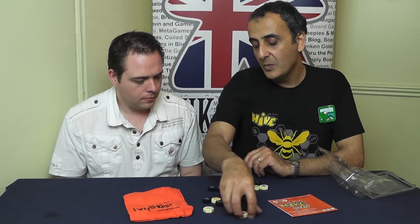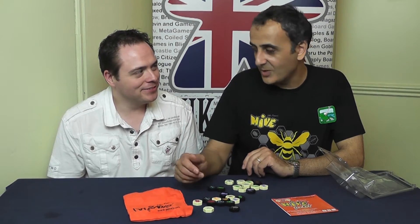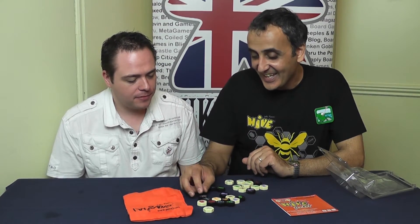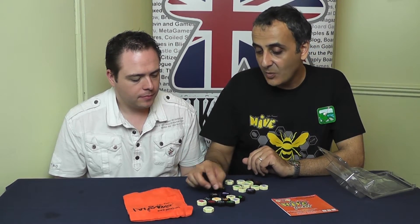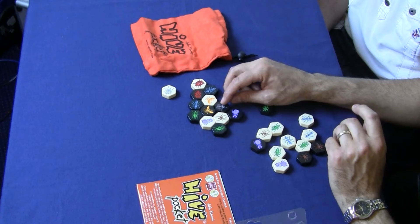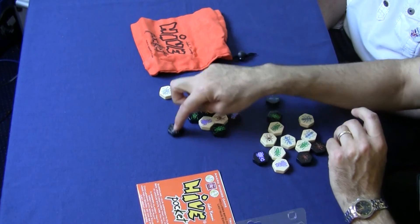Then you have the two expansions. The ladybug is the latest one, which moves one, two on top and then one down — sort of like a knight. It can reach quite a few spaces from that position, so it's quite good. And then you've got the mosquito, which doesn't have a movement ability of its own. Whatever piece it's touching, you can choose to move like any of those pieces. So from over here, it can move one, two, and down, or it can move around.